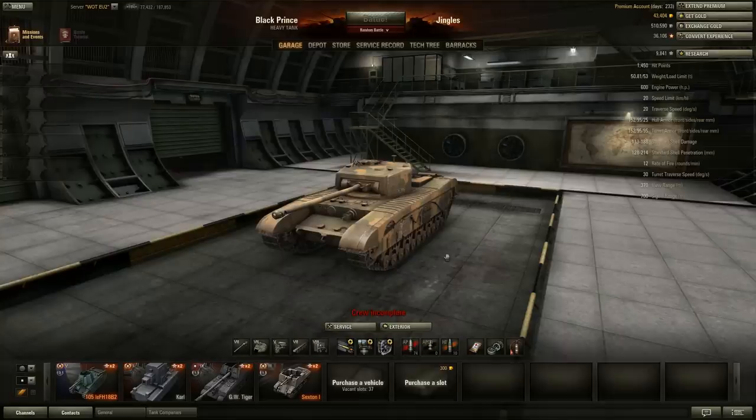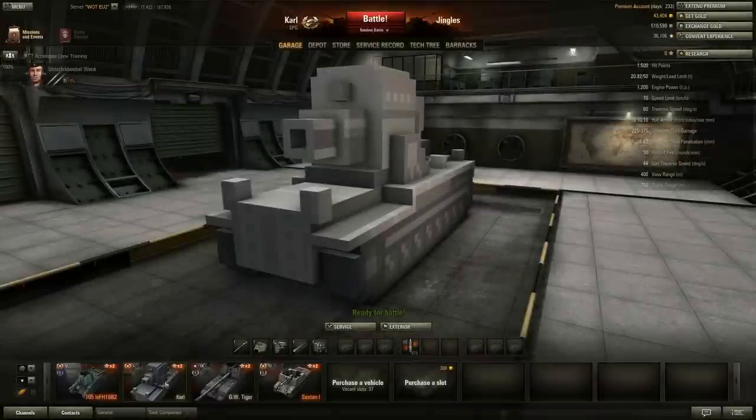Howdy folks and welcome back to World of Tanks with the Mighty Jingles. Today we're going to be taking a look at the brand new premium tier 1 German artillery that was introduced into the game on the 1st of April 2014: The Carl.